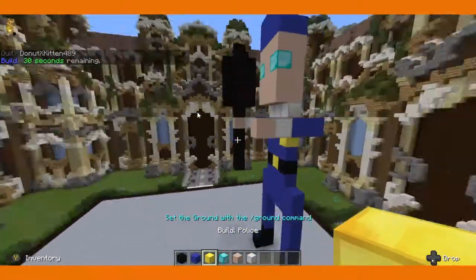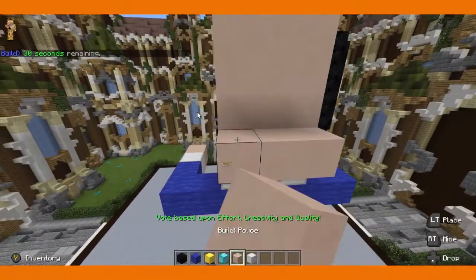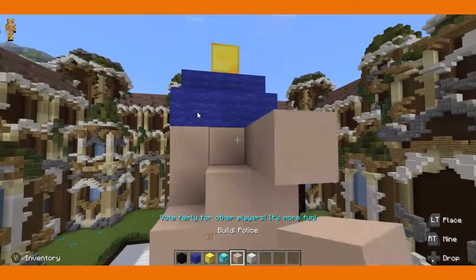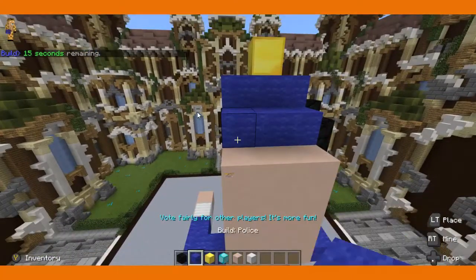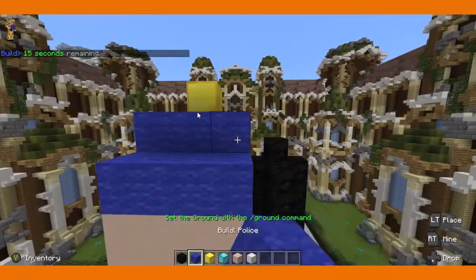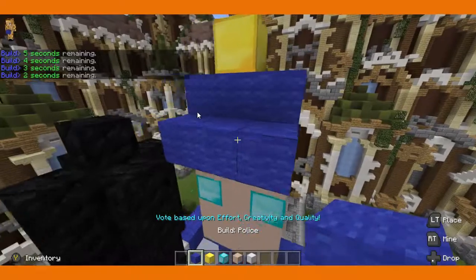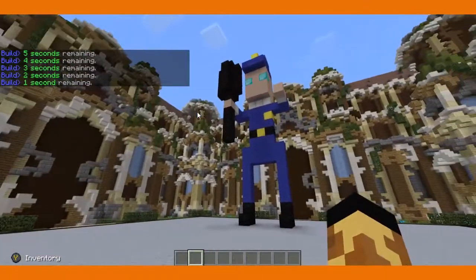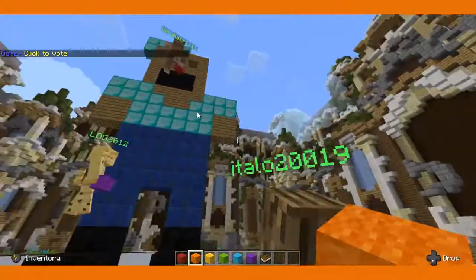How long have I got? He needs a gold badge here because he's like a constable or something. He looks alright. 30 seconds — let's get some more on the back of his head to at least get his head in 3D. Is that the 15 seconds? That's not too bad, is it? Kind of looks like a policeman. Does he look like a policeman? It's okay — he's in blue.